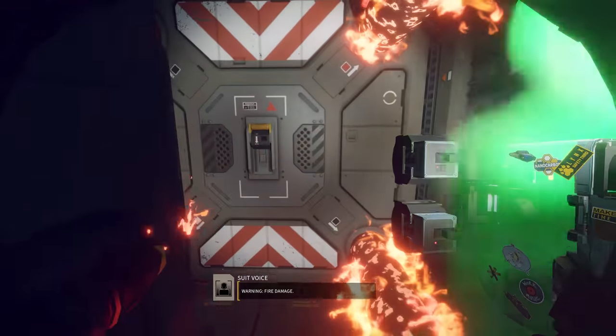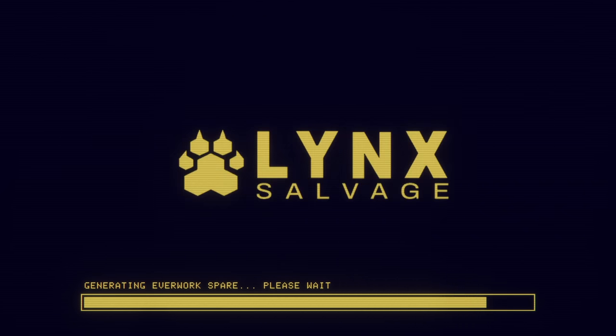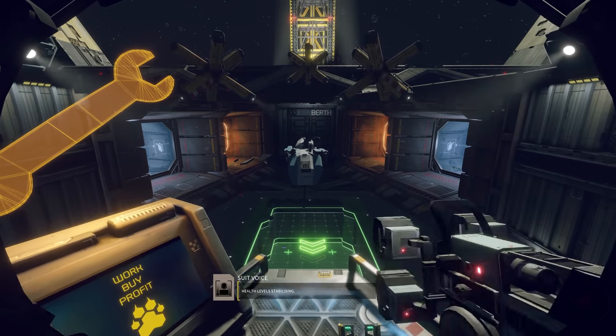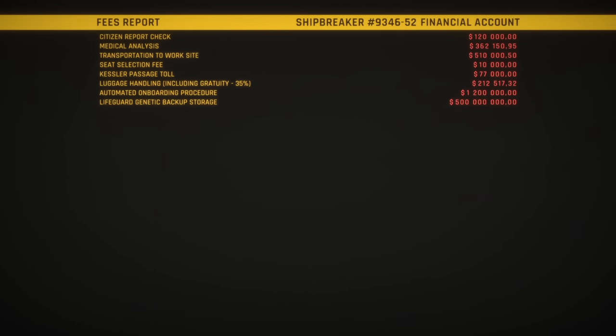Don't worry too much if you die, though. Lynx's EverWork program means the corporation has full ownership of your DNA. In the blink of an eye, you'll be back at work as if nothing happened — except for an addition to your debt to pay off the cloning costs.